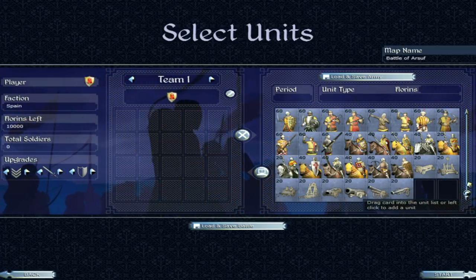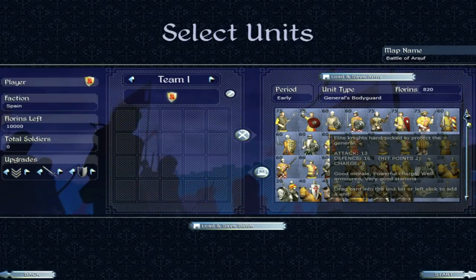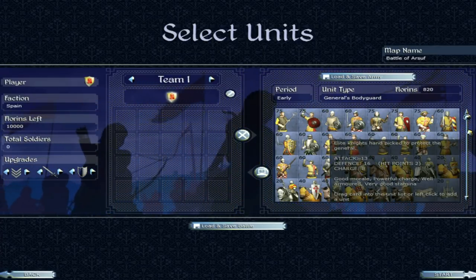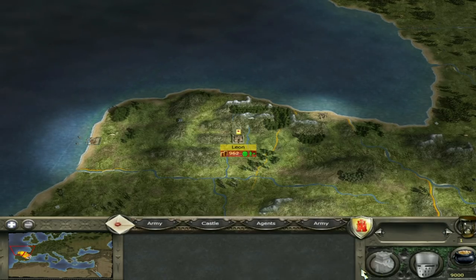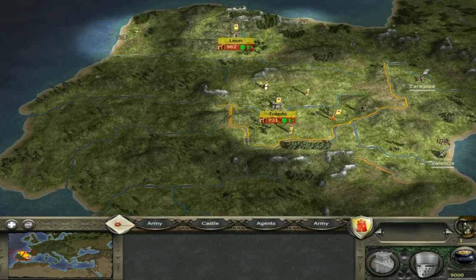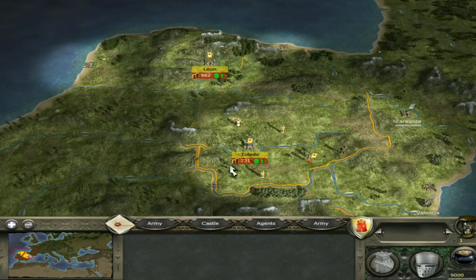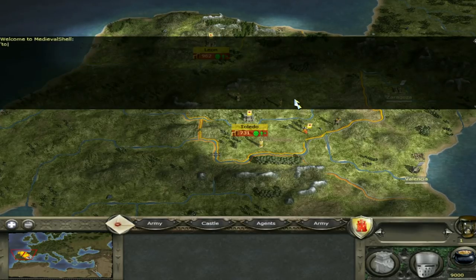So we've looked at all the Spanish units — definitely a strong roster, particularly cavalry. Now we're going to go on to some campaign strategy. I'm going to turn off the fog of war just to show you what's around — it's a lot easier to explain stuff this way. I don't normally play with the fog of war off — I consider it cheating.